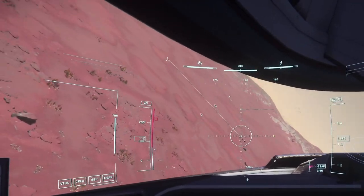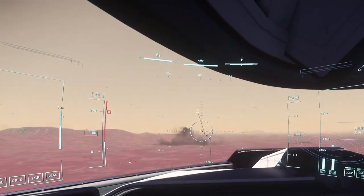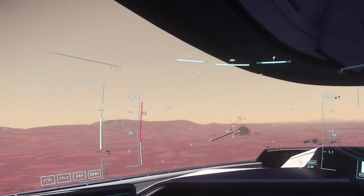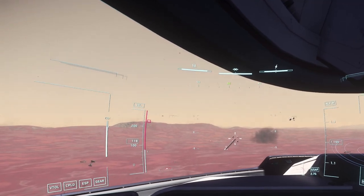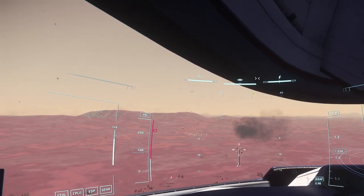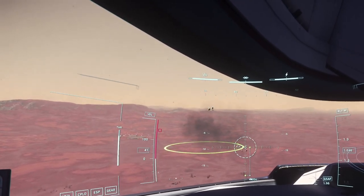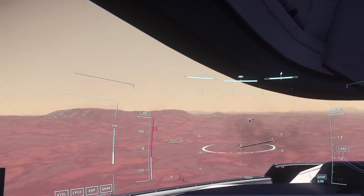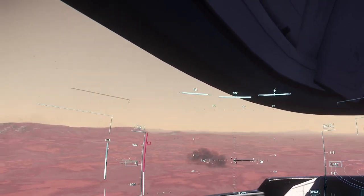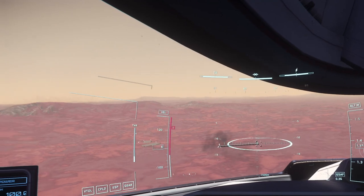We may very well not have hit it because it's quite a small target. I'm not seeing a marker anymore, so we may have obliterated the Pisces. It's telling me we're actually within our own blast range. So to recap: you press T, you get this circle, and you put it over the target.